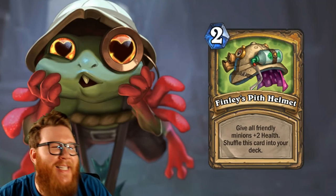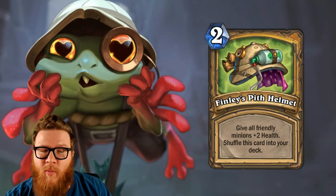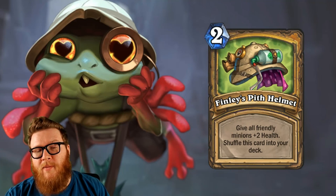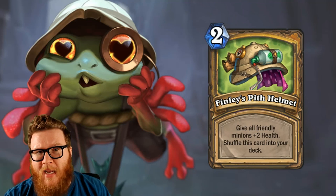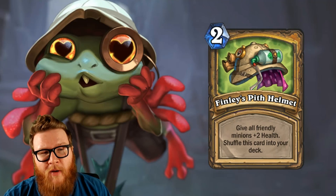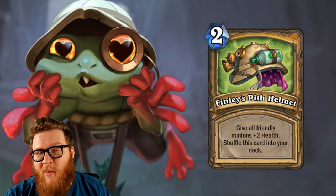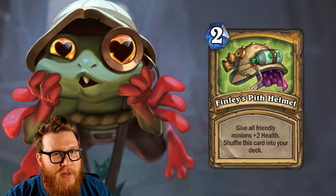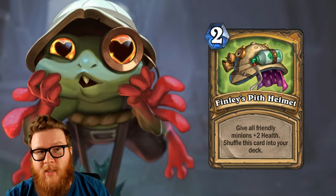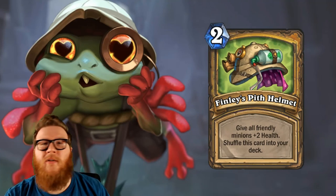Now let's move on to Finley's signature treasures. There are six or seven of these, and I'm going to rate them from worst to best. Starting off with Finley's Pith Helmet, which I don't think is particularly good. It's a two-mana spell that gives all your minions plus 2 health. Obviously that would be amazing in standard constructed Hearthstone — that'd be OP. But in the scheme of signature treasures, it's still weaker than your other options, despite the fact that it can go infinite by shuffling into your deck. That might actually be a downside in some cases, because it might be worse than your average card. As soon as you fall behind on board, this one's really tough — it doesn't offer Taunt, it doesn't make the opponent trade into these stats. Protecting against fatigue is kind of cool, but that's not enough upside.